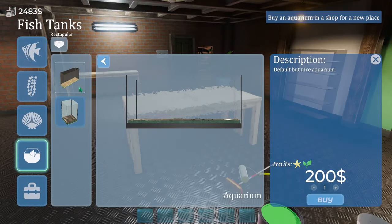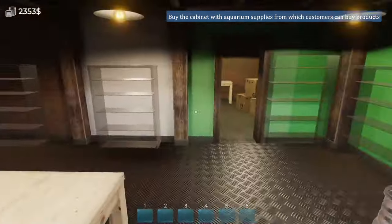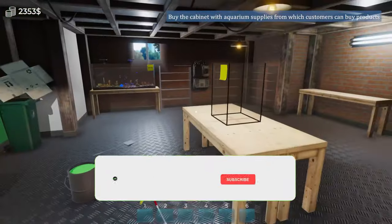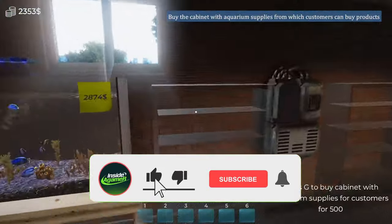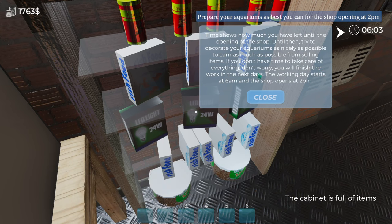We've got two aquariums here — big and small. Let's go for a small one. Buy the cabinet with supplies, so we need to buy one of these as well. We'll buy this tank — refill for 90. It's got lights and stuff. Take care of everything, don't worry. The day starts at 2.